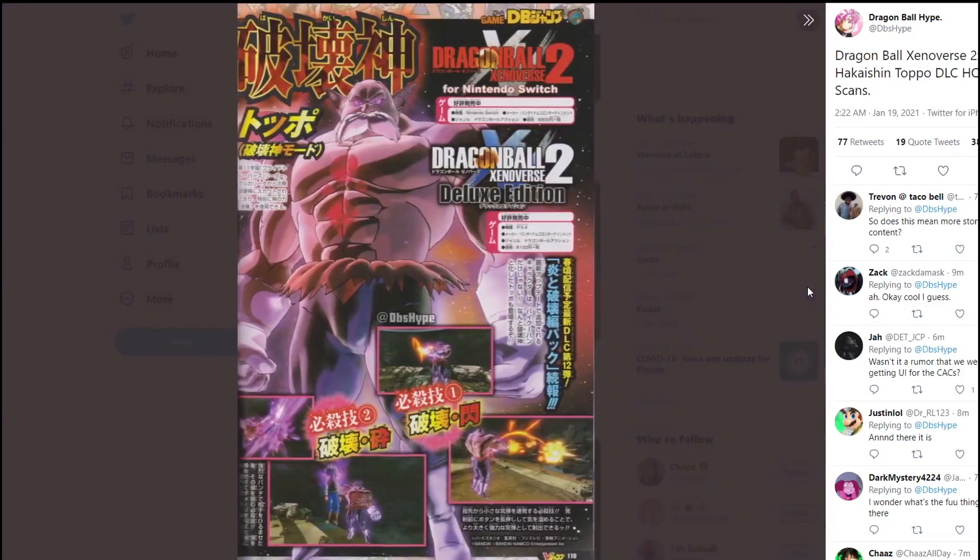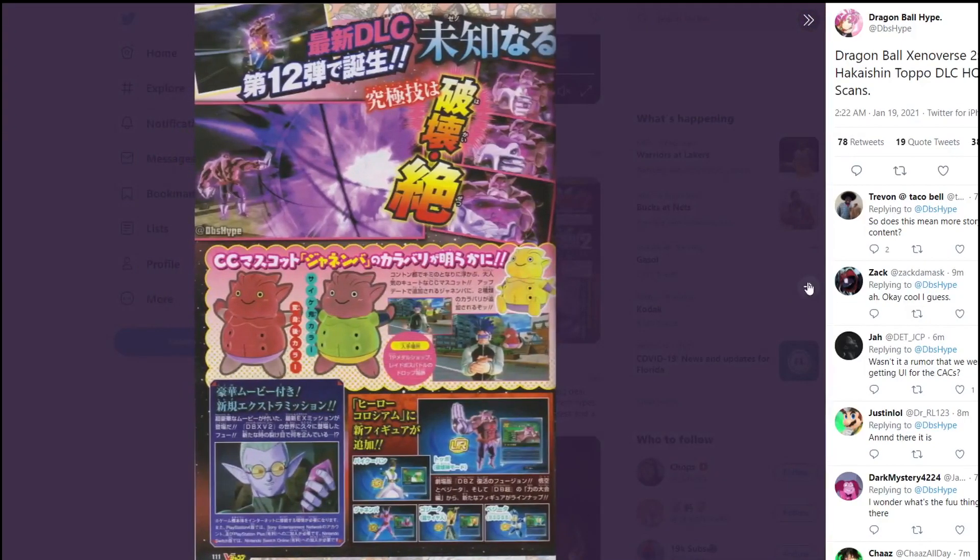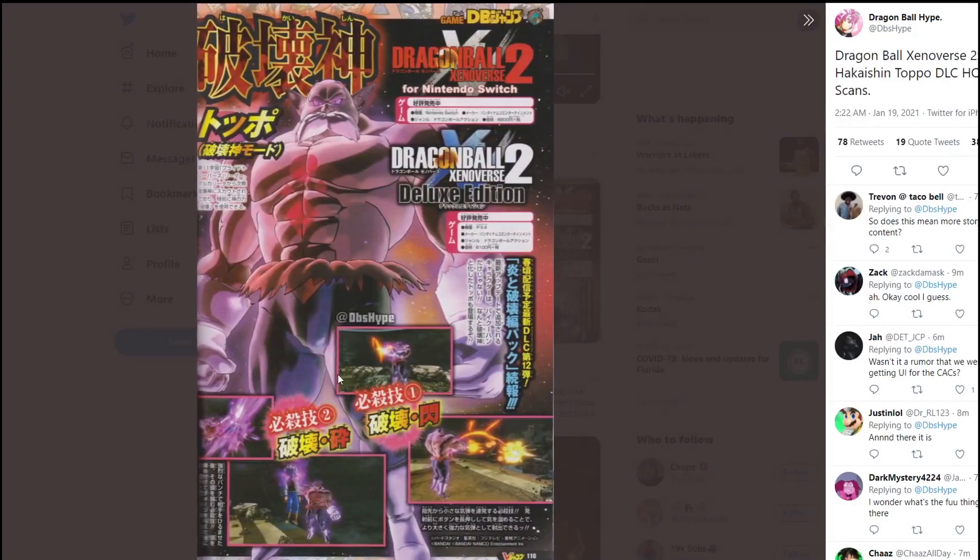Moving on to the second scan of DLC 12, this one showcases more of Topo's skills. Both skills are shown with two pictures each, so really we're seeing three skills at this point in time. I'm hopeful they'll add more — it would kind of suck to get a DLC character with just three new skills. The first one is like the Justice Flash, where he fires all those red flaming-looking ki blasts, which is pretty cool and will be great to see in Xenoverse 2.